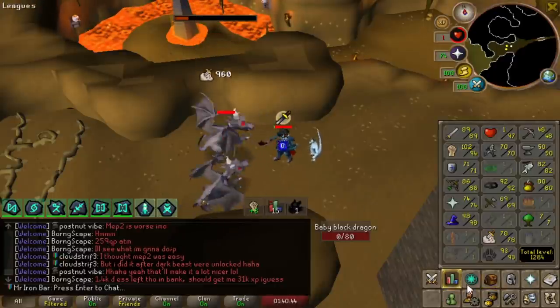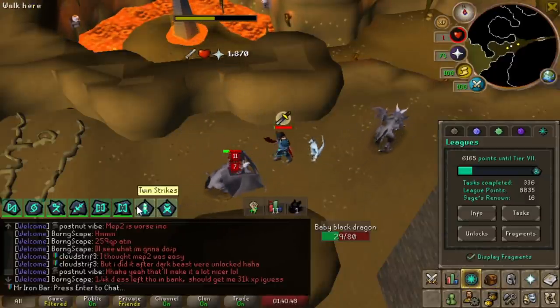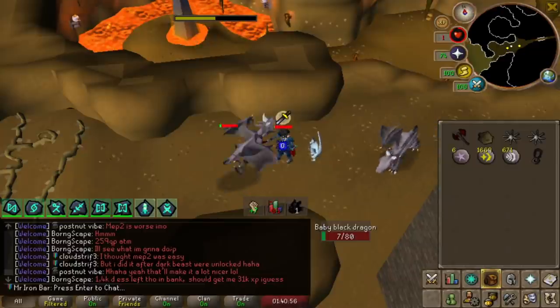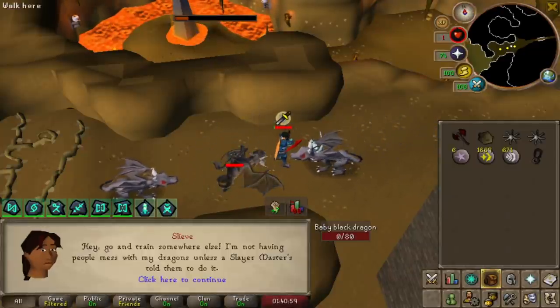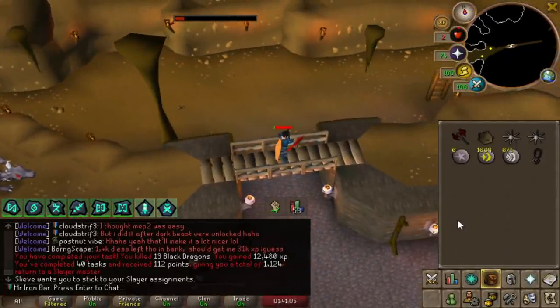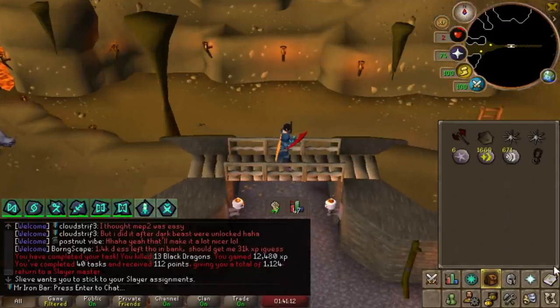For tonight's AFK session, I'm going to be AFKing some Black Dragons because I can select them for about a 10 to 15 assignment. This is a super fast and easy AFK way to gain a ton of points at tier 6. I got a thousand points super fast — I just did my 40th task and got a thousand Slayer points total in about an hour. That was busted with the Black Dragon selection combo.